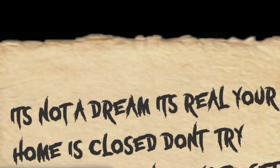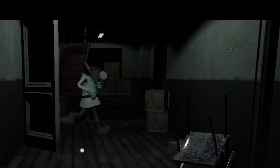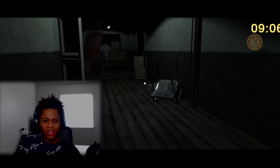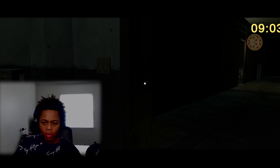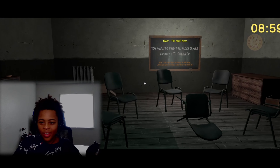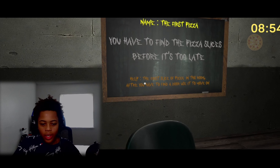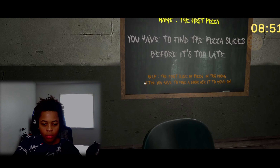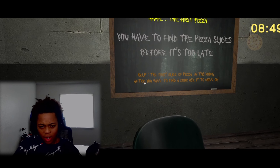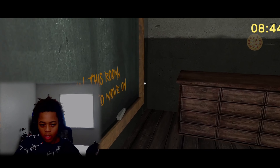Oh, it's not a dream, it's your real home. What?! Let's go! You have to find the pizza slices before it's too late. The first slice of pizza is in this room. After you find the door, use it to move on.